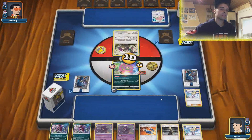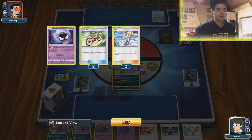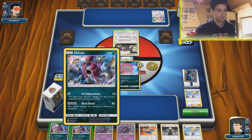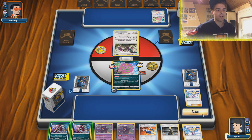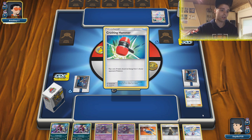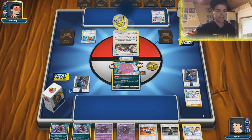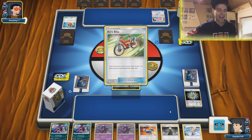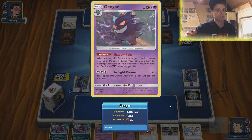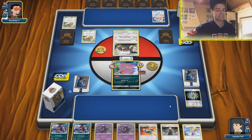We're gonna have to be very careful with our energy count. Although if you can get out multiple Pidgeotto, Hoopa can actually be quite a viable attacker. It is Water and Psychic so that's gonna be Oranguru. Hammers are already coming down — that is not good. We don't have a lot of energies in our deck, and the sniping only works on GXs, so that is not good at all.